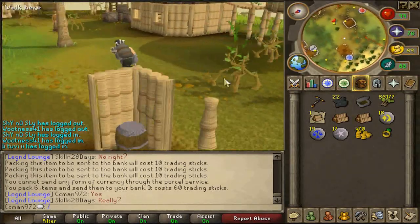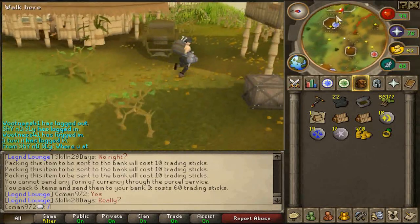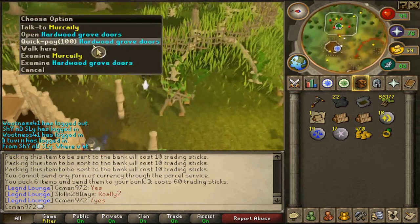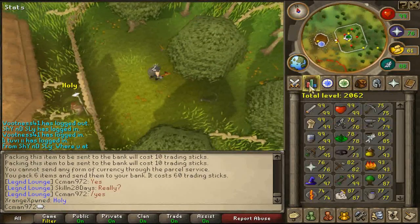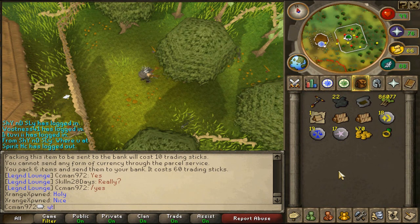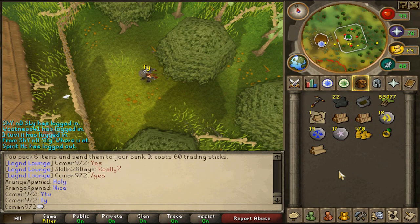If you have a spade and someone digs up a grout tuber, it's up for grabs - anyone can grab it. Grout tuber right now is 200k. It's 100 trading sticks to go through here, so that's about 500 GP to run through. Here's the mahoganies, and I am 87 Woodcutting - this is the only place I train Woodcutting.